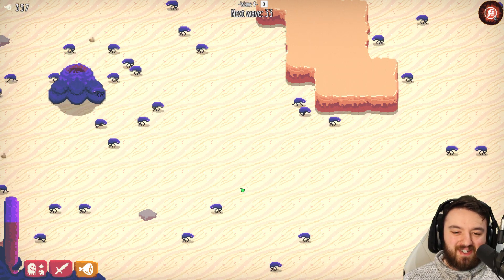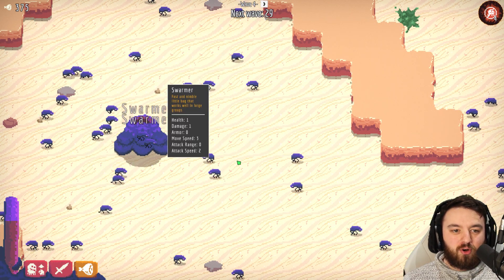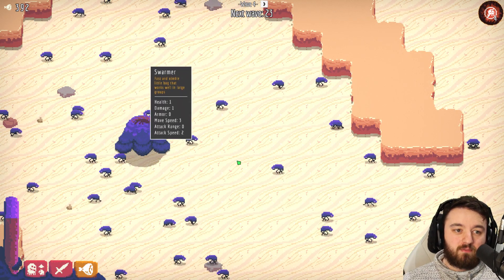Welcome to Buggos everyone. Today we'll be meeting the Swarmer, the main foot soldier of your army. They're fast, they're nimble, they work well in large groups, but they have only one health and only one damage.